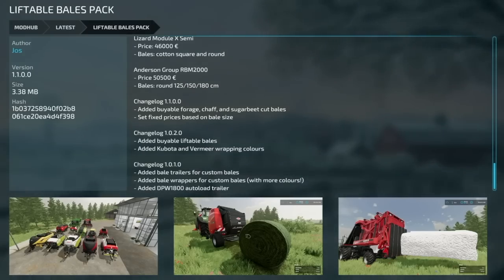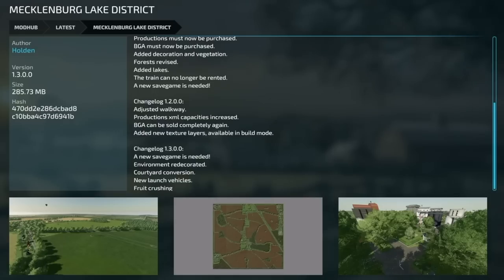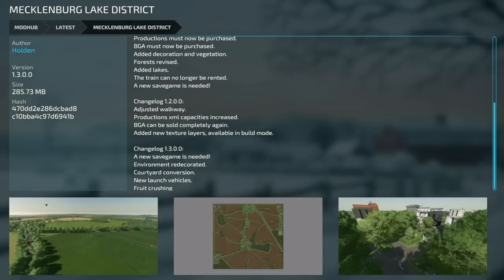Jumping over to mod updates for all platforms: the Liftable Bales Pack from Yos version 1.1 has added buyable forage chaff and sugar beet cut bales — those are the brand new bales released with the last game update — and they've set fixed prices based on bale size.